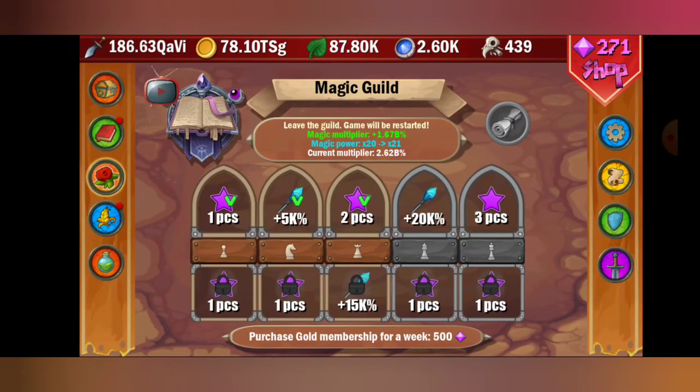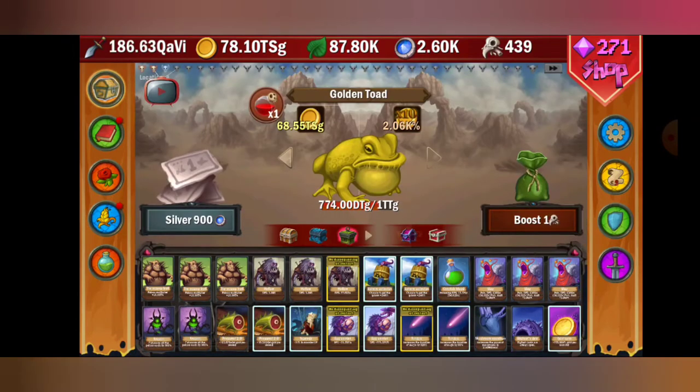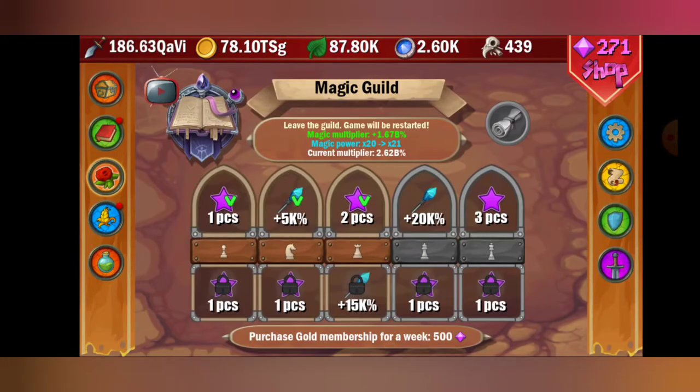I unlocked the magic guild and it is actually insane. A tip: once you unlock this — and it takes forever to get here — it's basically like every other guild with the multiplier. When you get the dude in the hood, always keep him up to date; he upgrades every guild and I think you need like 16 silver cards for him. Always keep up to date on your times multiplier for your guilds. Right now I'm at 2.62 billion percent, which is pretty good.